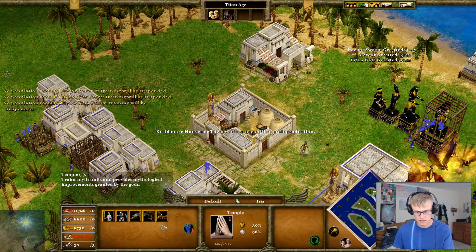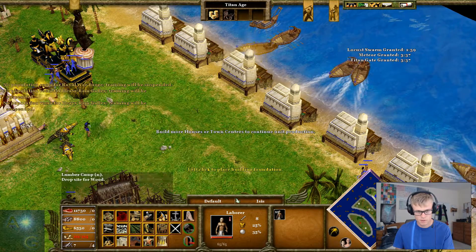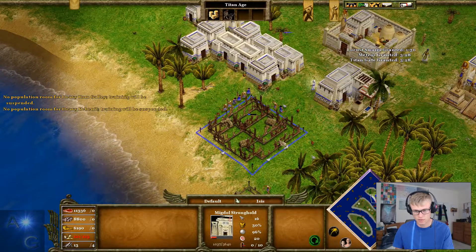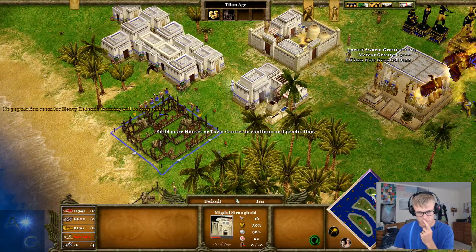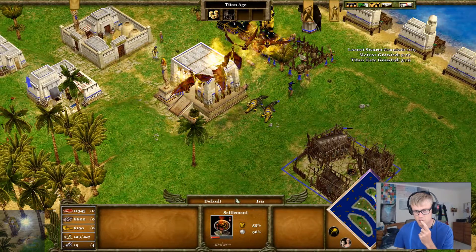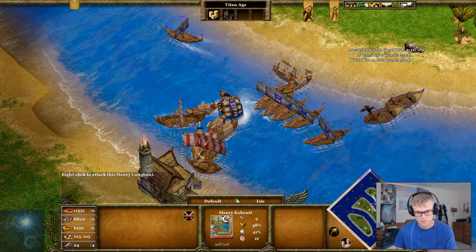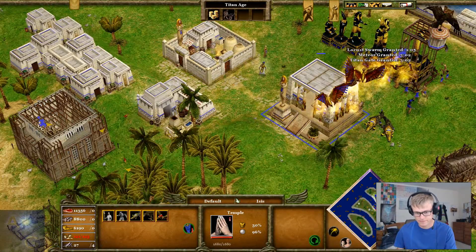Pretty good job so far. Let's get round here quickly. Our houses are pretty much up, which is nice. They're Odin — that's an interesting one. So that's our population limit — interesting. As we said, population is the key to this. Whenever I play an AI, I find population is very much the key to it.